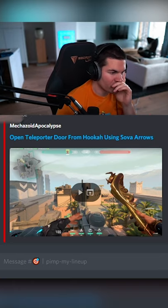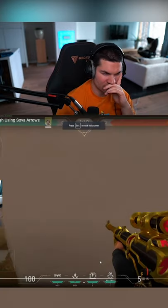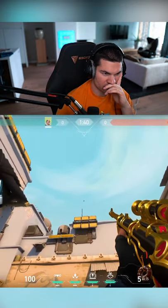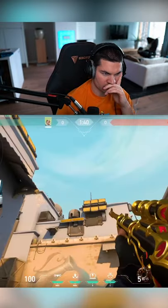Last one for today. Open hookah TP doors from near hookah. Up against this wall and line up your crosshair with the edge of this sandbag. Then line up the left side of the middle ability HUD line with this dot right here.